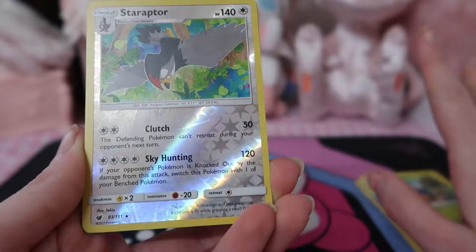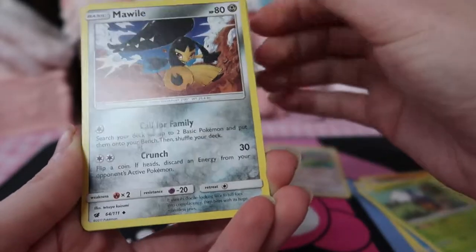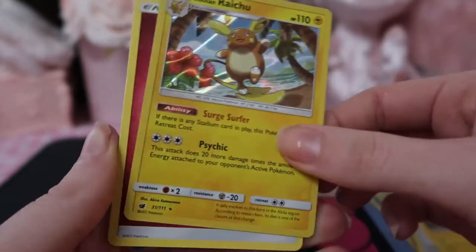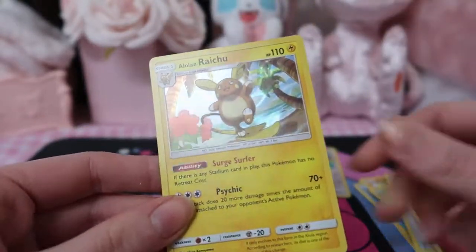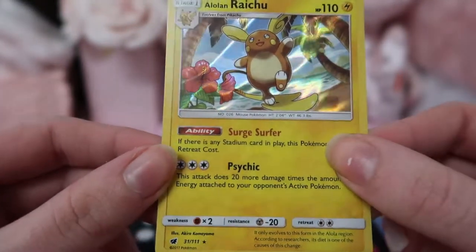It must have only been two. So we've got Starmie, Aipom, which was our reverse, plus Counter Catcher, Incineroar, and our rare — a holo Alolan Raichu. Cool!